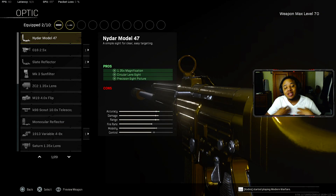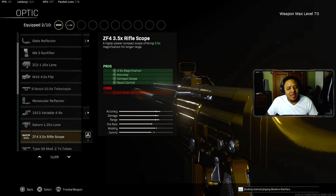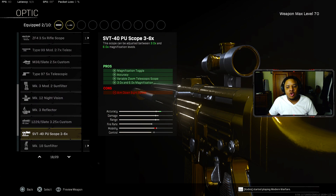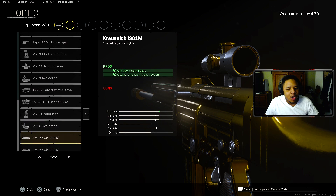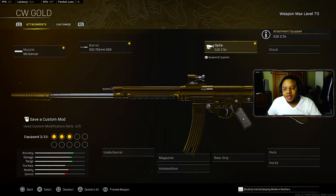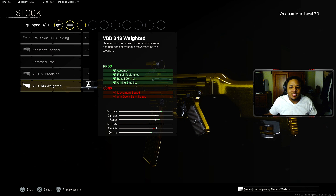A lot of people might say the precision barrel, but it does reduce your body damage, which you do not want for any of your guns. Coming down to the optic — I like to play Rebirth a lot, so the best optic for me is the G16. If you are playing Caldera, there is the SVT scope, but it's not really necessary since Rebirth is mostly close range. Please put on the G16 optic. Coming down to the stock, you've got to rock the last one, which helps with accuracy, flinch resistance, recoil control, and especially your aim-down-sight ability.